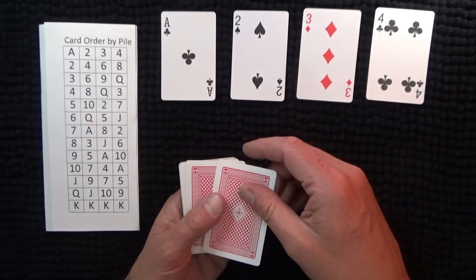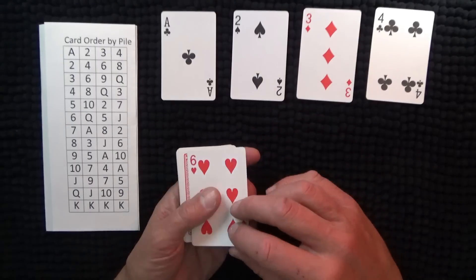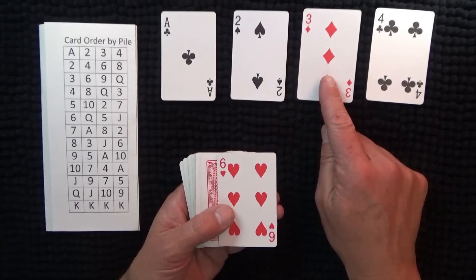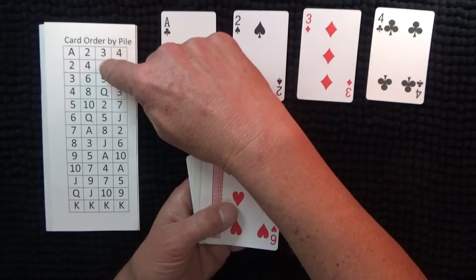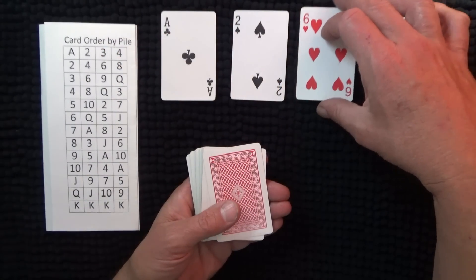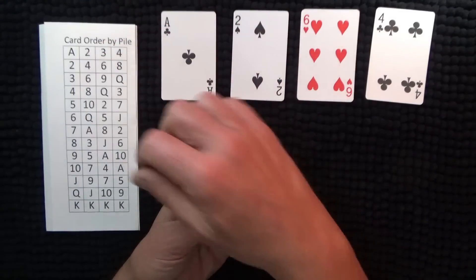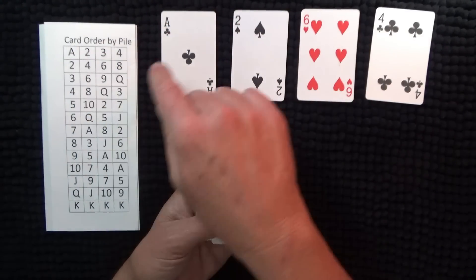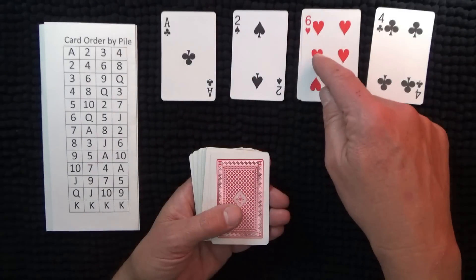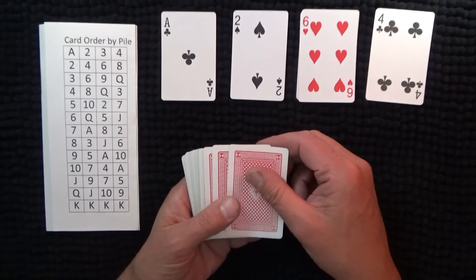So this is your draw pile here — the remaining 48 cards. I'll turn that over and the first one is six, so I can put the six straight up on the three. You can see I'm after a two, a four, a nine, and an eight.